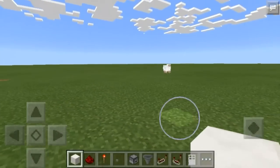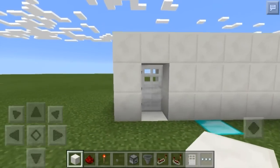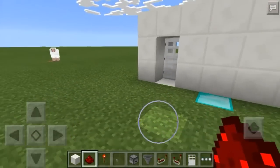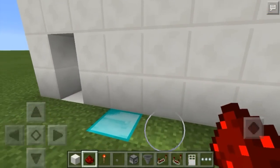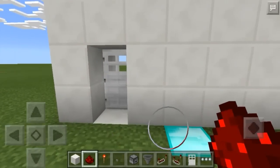Hey there guys, Trogdor here, and welcome back to another redstone tutorial. Today I have for you another way to secure your doors — this is a redstone dust key, and it includes a T flip-flop in the design. You can take your dust and the door will still stay open.